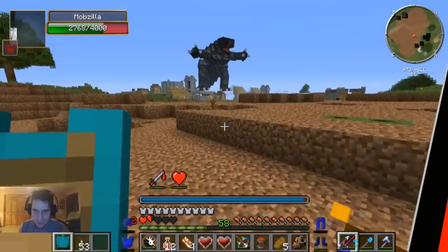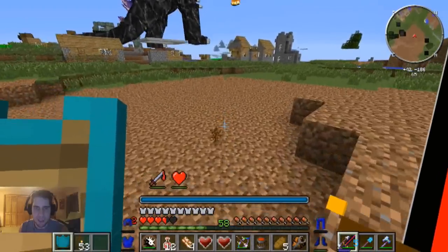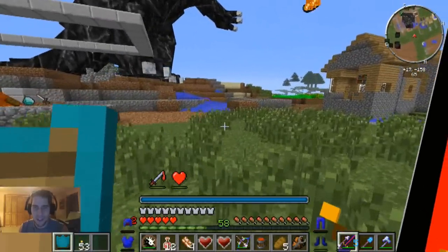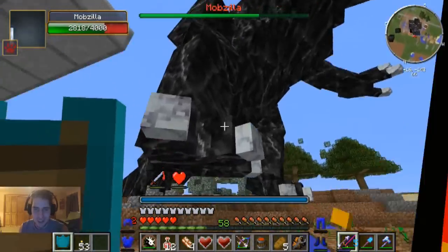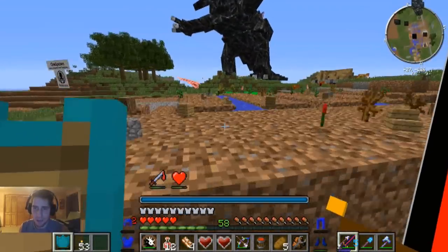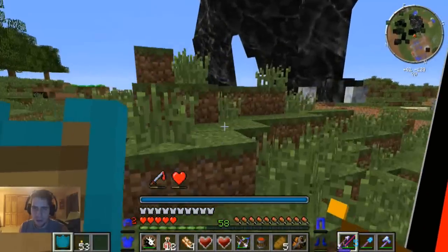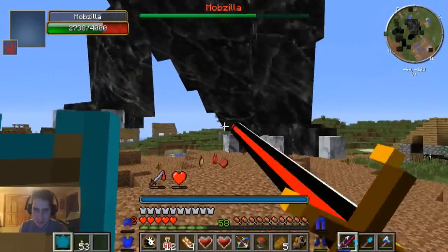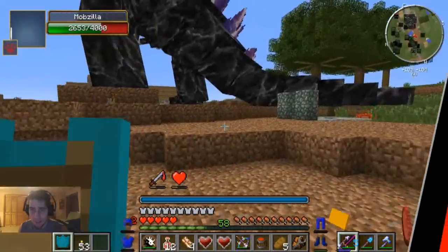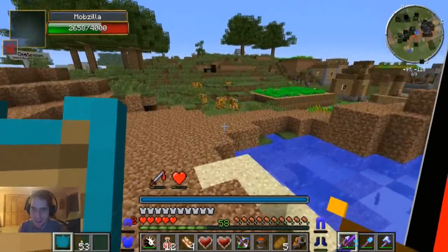I try to defend too - he's at 2700, almost halfway there. He's kind of stepping on a village right now, he enjoys it - that's what he does in his free time. I want your power! We need something to back him up against so he can't escape. This world is extremely flat which is a problem. He's down to 2600.